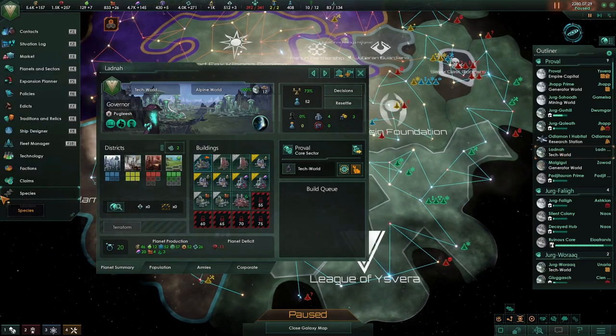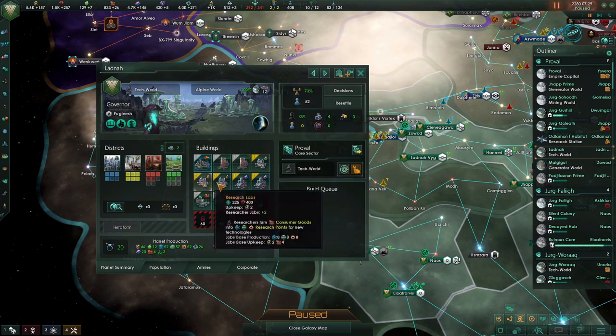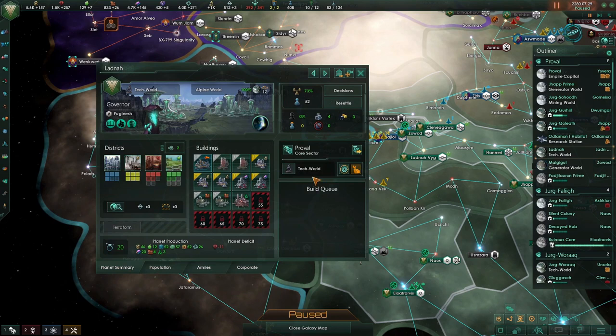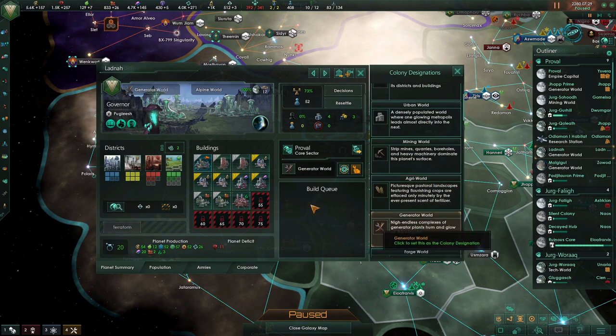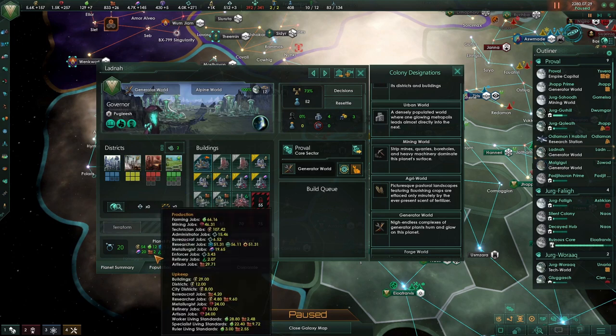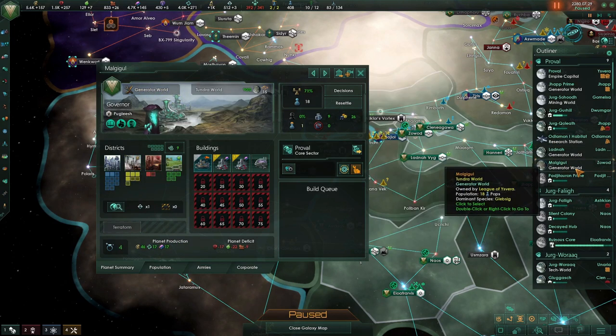Next we've got Ladner, which was the previous homeworld of the species we've made into a tributary. We've got the prosperous unification still, and there's a mix of buildings - it's currently a tech world. We've got such a large surplus of consumer goods that it's not really an issue, so I'm going to change this one over into an energy generator world because that will give us a big bonus to our generators.